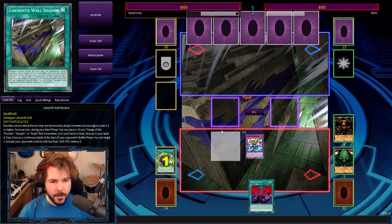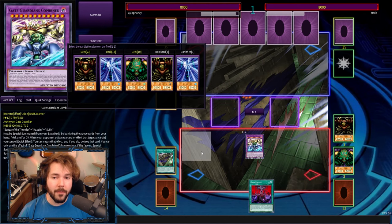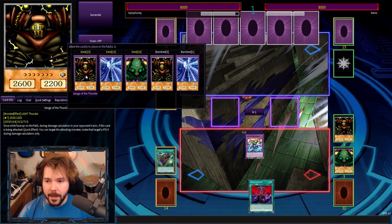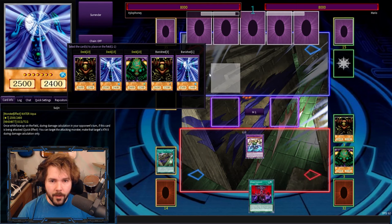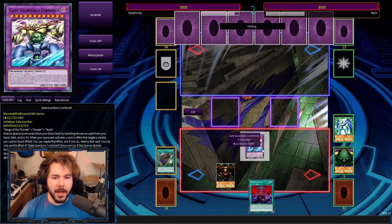We can use our Labyrinth Wall Shadow and get one of those pieces right back. Our main guy from the banished pile returns — Sangha of the Thunder. I think I'm good to go. There's your challenge: Gate Guardian Combined, plain and simple.